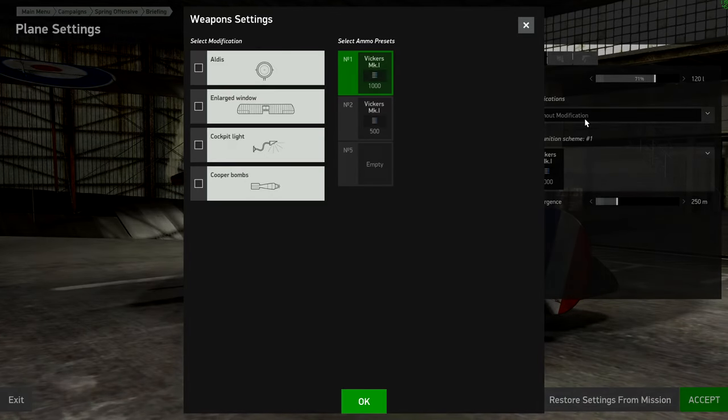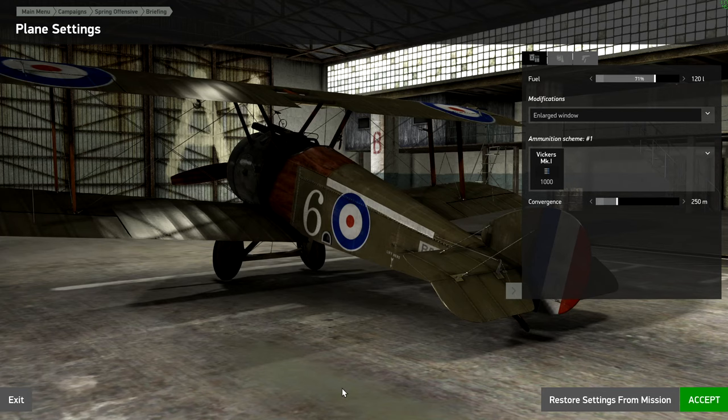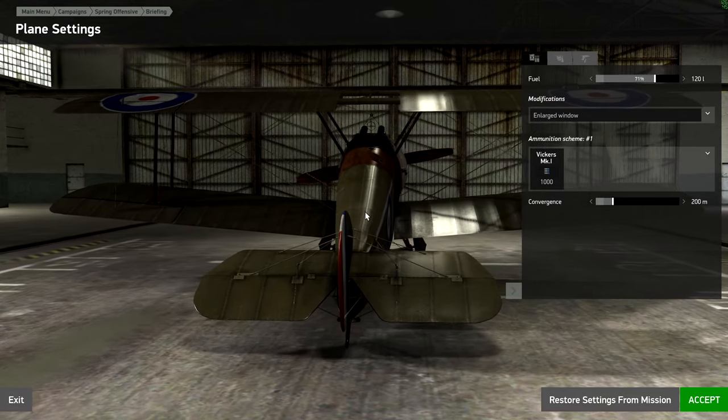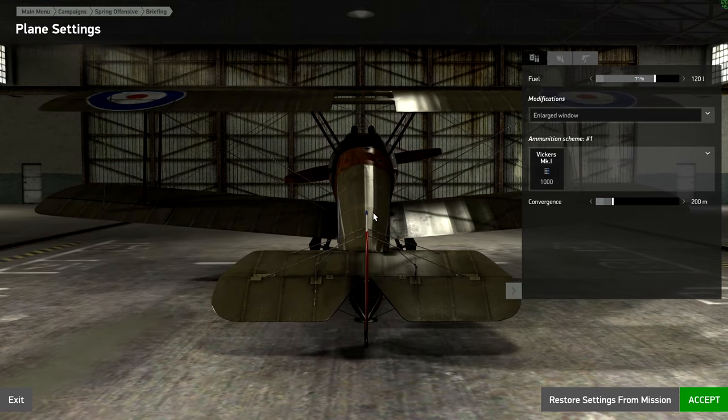In the camel setup, I've got to have the enlarged windows — I'm blind as a bat, so I need that. I'm going to bring my convergence. I think like 500 would be better because that means the guns are firing straight forward. If I convert it to 100 meters, that means there's a crisscross at 100 meters. So at 200 meters they would be as wide as the guns, at 300 meters they would be as wide as double the guns, and at 400 meters the shots would be super wide.